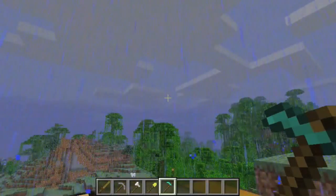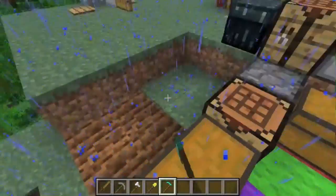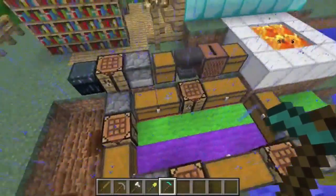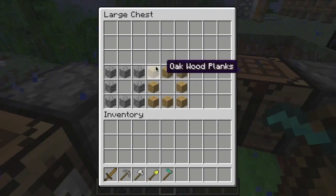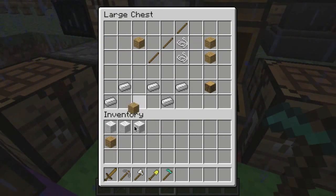If I were to go on dirt and right click, it would become soil and you can plant stuff on it. I think you should know how to craft a furnace and a crafting table, so I'm not going to demonstrate all that. This is a bed.